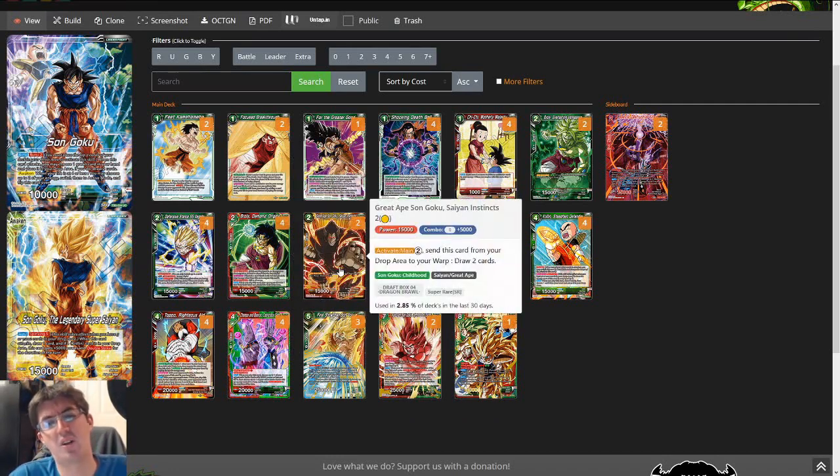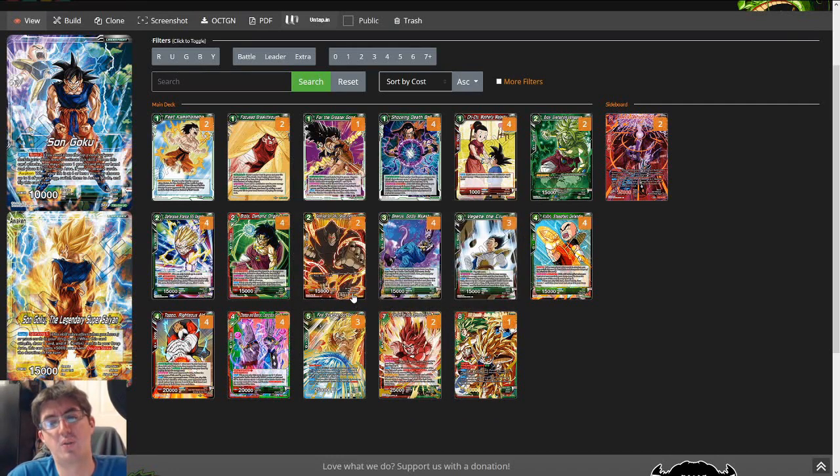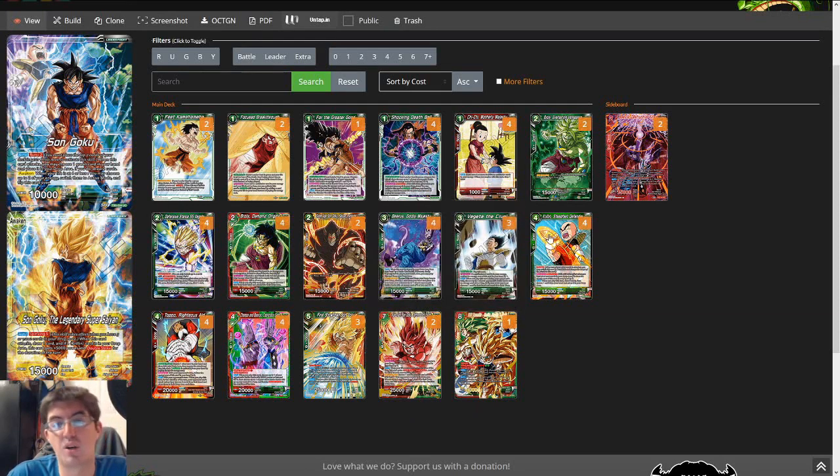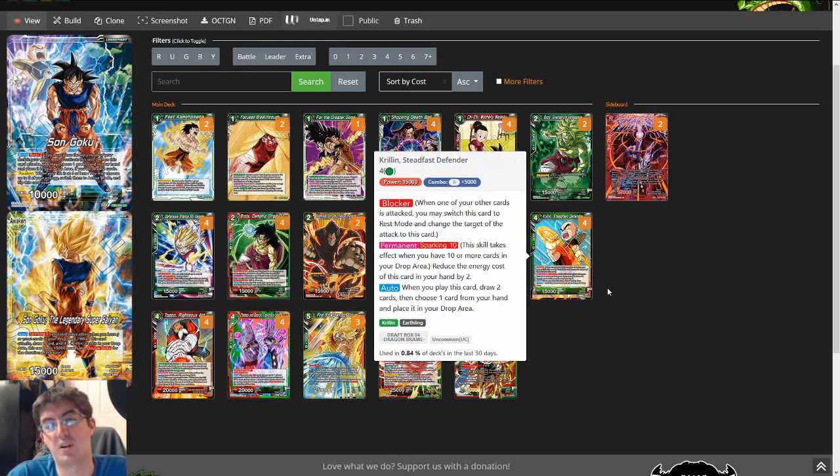Next up is Great Ape Sun Goku Saiyan Instincts. We have a lot of cards that discard, and this card can also just get bursted off of your leader — it's just straight value. This is a draw-to-you spell that activates from the discard pile, and we have tons of ways to put cards into our discard pile other than just comboing the card away. You can get it off Burst 2, off Topo, and off Krillin, which we'll talk about in a bit.